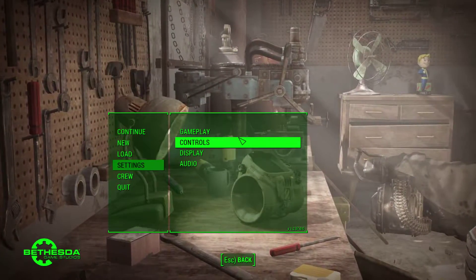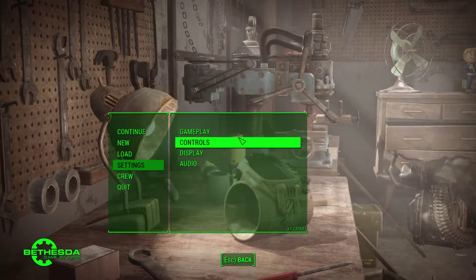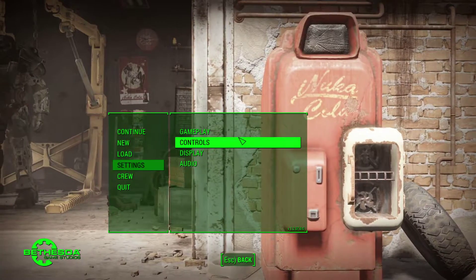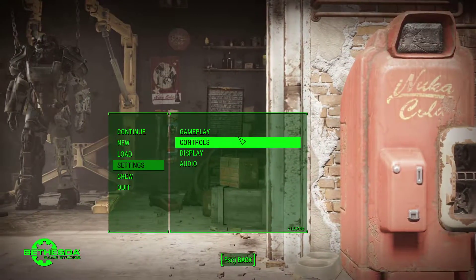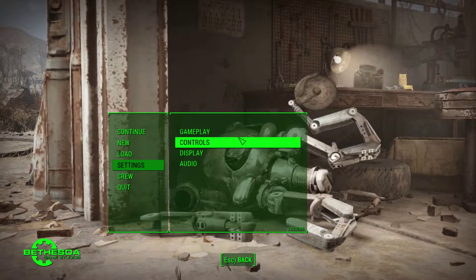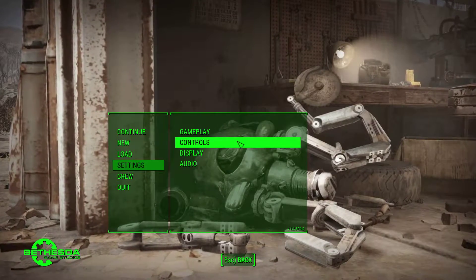Howdy folks, this is Checkers back with another Fallout 4 video. This time we're going to take a look at how to remap keys to the keyboard numeric keypad in Fallout 4. This is something new with the latest 1.2 patch, and I have not as yet tried it, but we're going to see how it works. So let's give it a go.